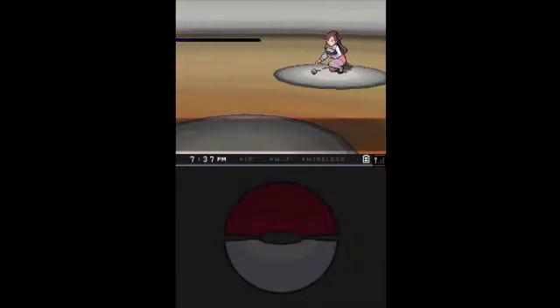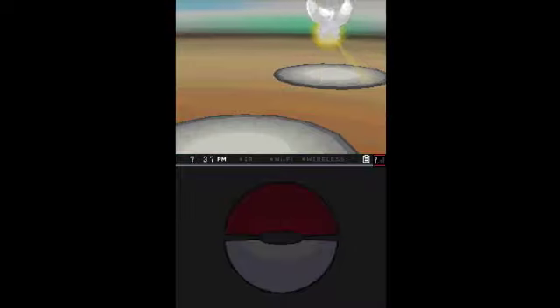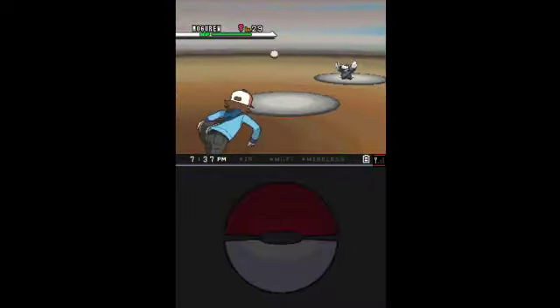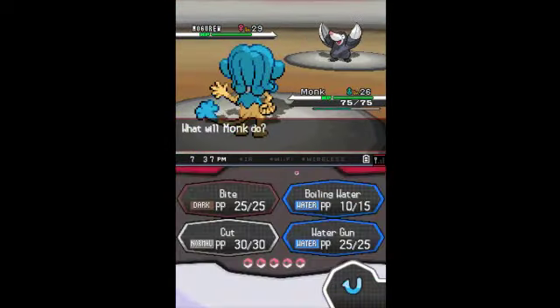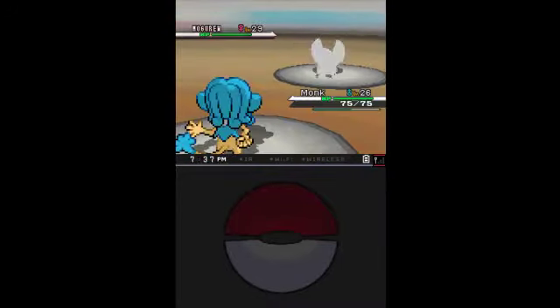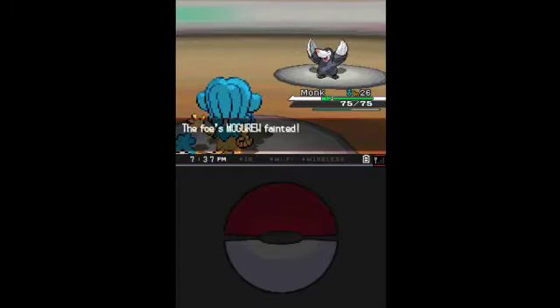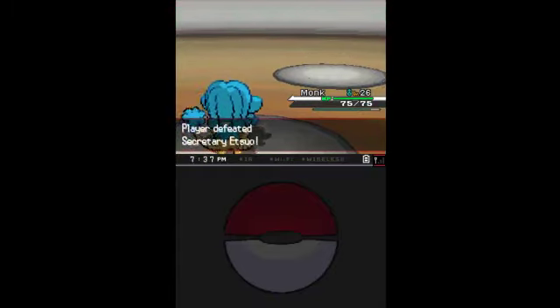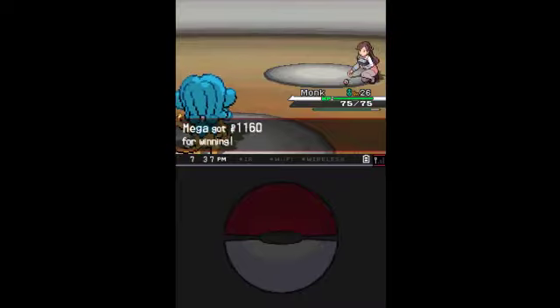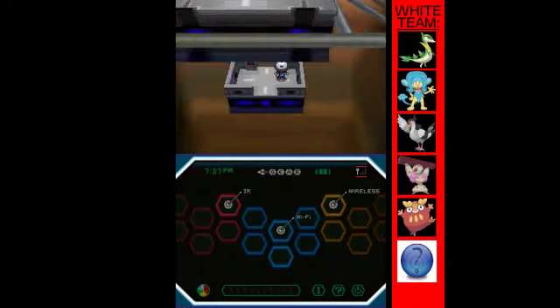Last up is this trainer, Secretary Etsuo, with a Moguru. You will get a chance to catch Moguru really soon in the game - in the next dungeon we go to. There's going to be sand and stuff, which will let you find a Moguru in that sand. Now that we're done with that, let's go down and head to the gym leader.